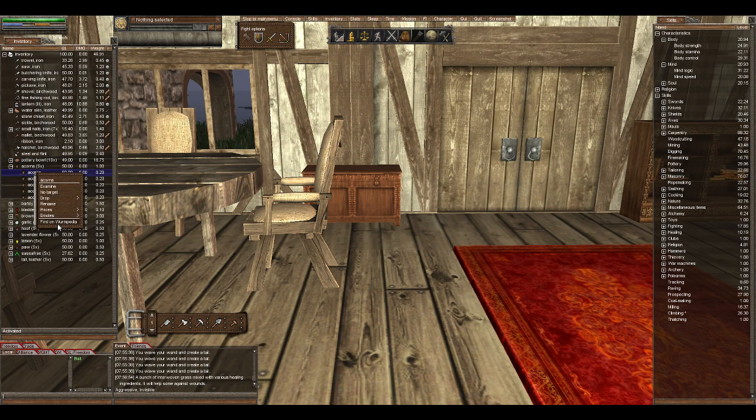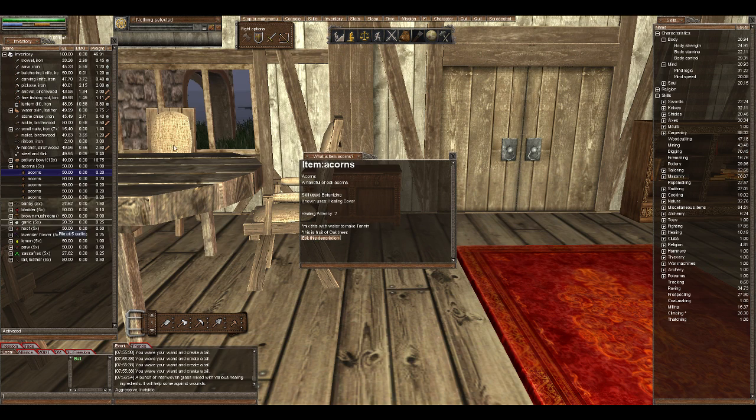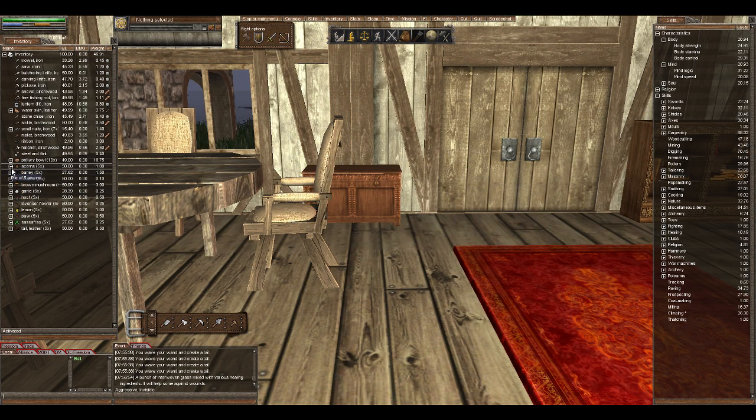We'll take a look to see if any of these actually list healing potency 2. The acorns do. You can also mix them with water to make tannin. This is fruit that falls from oak trees when you cut them — that's what it says.